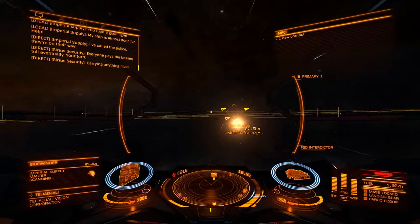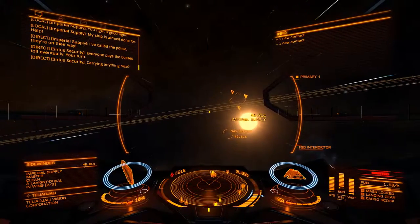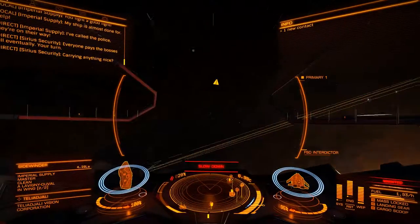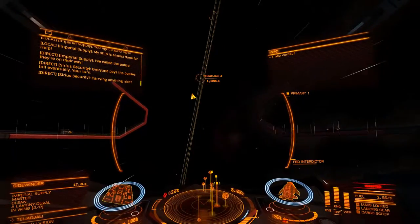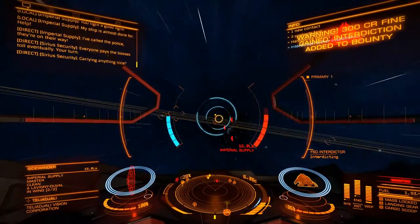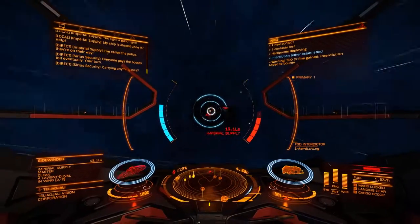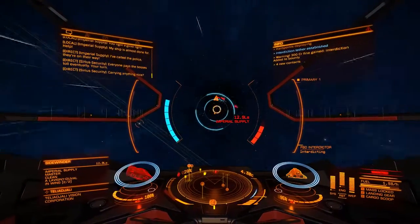That Sidewinder is going to be great fun. He's actually in a little wing too. That would be nice if the other one was a supply as well — that'd be quite easy. It has happened to me before when there's just a Sidewinder and then there's a hauler, also Imperial supply, coming along, so they drop in too, which just makes it easier for me.